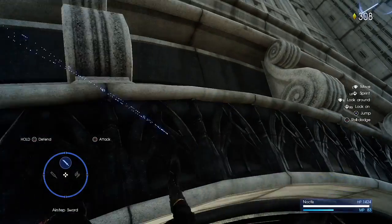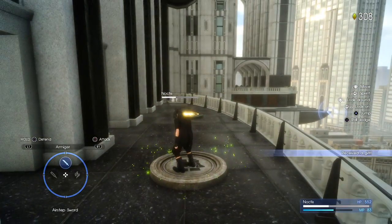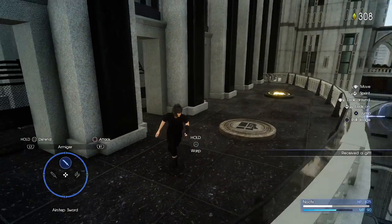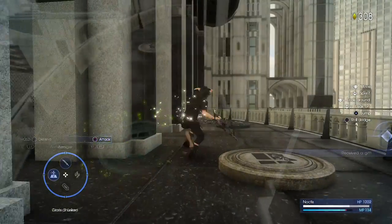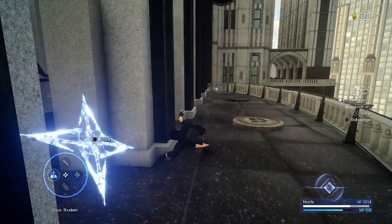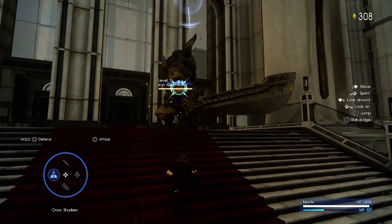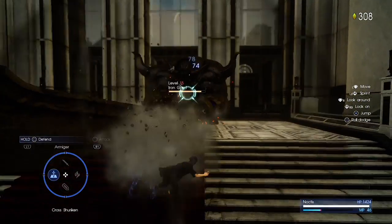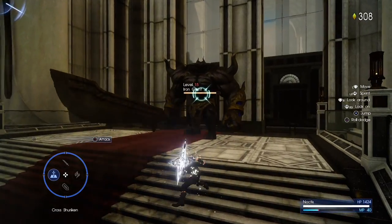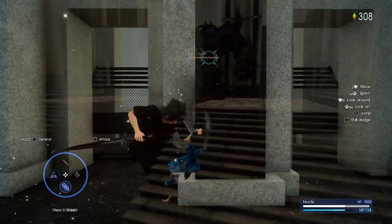Once you get to the balcony, you'll see two plates right there. Once you step on them, the plates will grant you two weapons. One is the Cross Shuriken and the other is the Hero's Shield. The shuriken is pretty self-explanatory — you throw a massive, huge, big behemoth shuriken. It does really good damage, like 70 to 80 damage per strike, and at the end of the combo you end up throwing two shurikens at whatever enemy you are targeting.